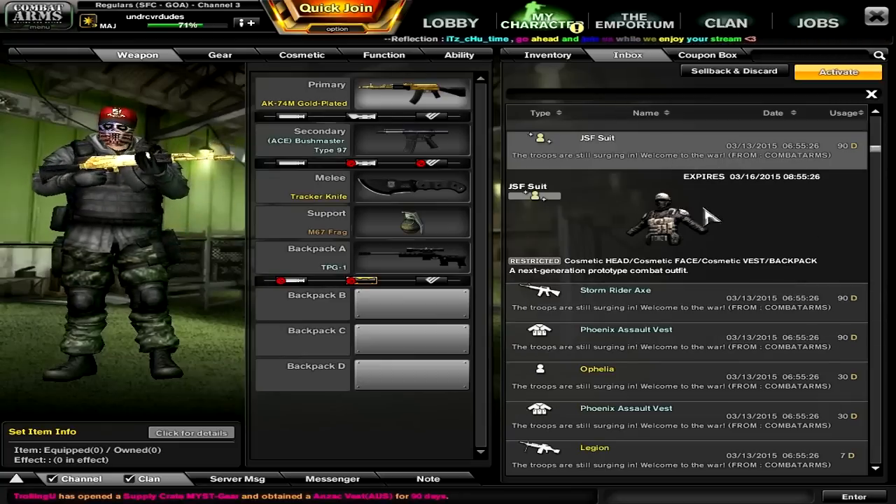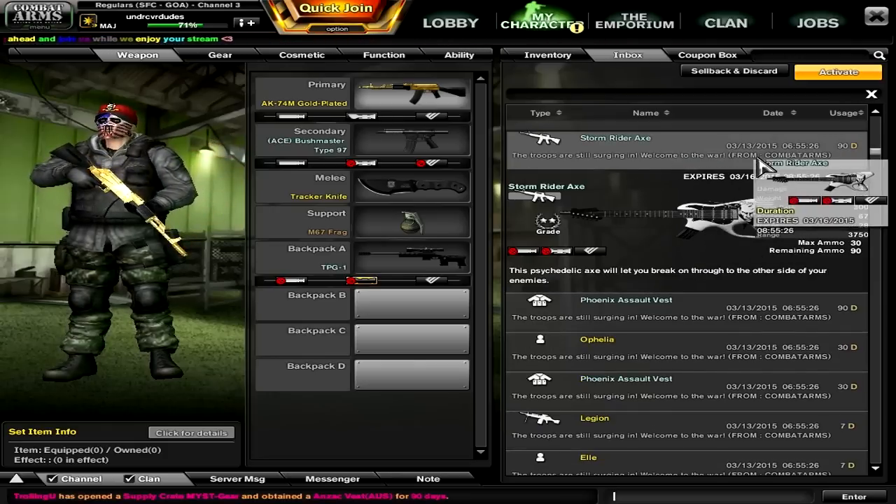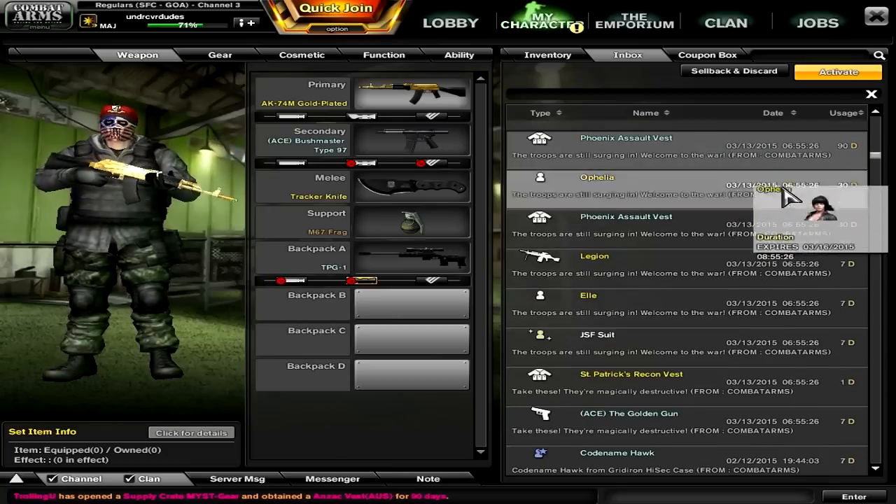We've got the JSF Suit — that's just cosmetic, but it looks pretty cool. The Storm Rider Axe — I love this weapon, very fun to use. The spread is really tight. Fantastic. And a Phoenix Assault as well.